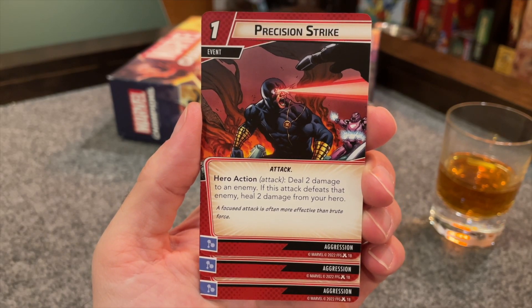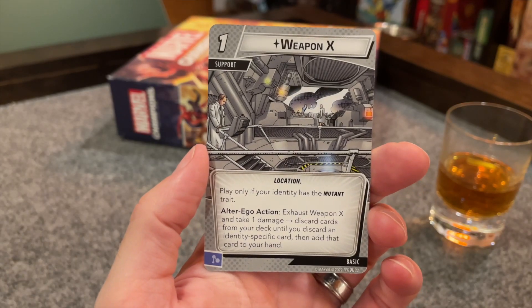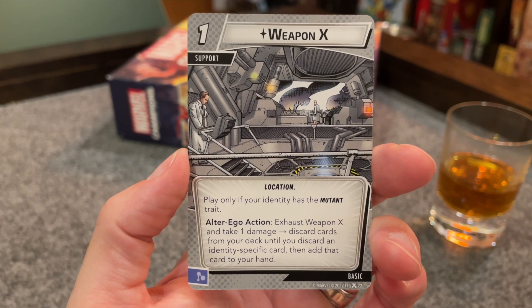Next up, three copies of Precision Strike, a one-cost attack event. Deal two damage to an enemy — if this attack defeats that enemy, heal two health. I want to like this one a lot; I love cards that heal you so you don't have to flip to Alter Ego. However, at only doing two damage, it can be a little tricky to set this up just right, though things like Cyclops' Exploit Weakness, Aggressive Energy, or Warrior Skill to boost that damage will make it much easier to get that two heal. Weapon X is a one-cost basic location support, which can only be played if you're a mutant. It has an Alter Ego action — exhaust it, take a damage, and discard cards from your deck until you discard an identity-specific card and add that card to your hand. I don't know if it's just my near pathological fear of Advance and Shadow of the Past, but cards that let you look for your cards at the expense of burning off other cards in your deck, therefore depleting your deck faster and getting you an extra encounter card more often — I don't like it.